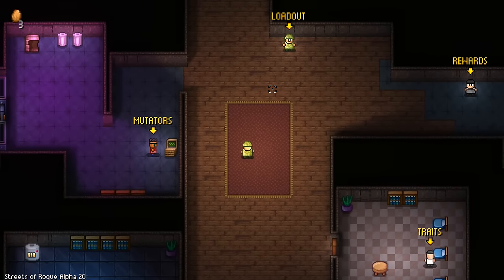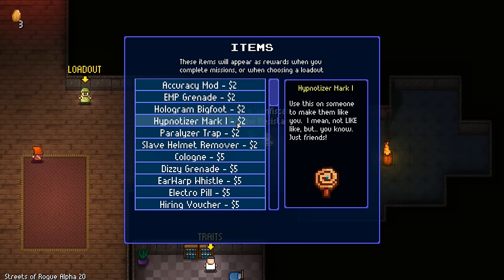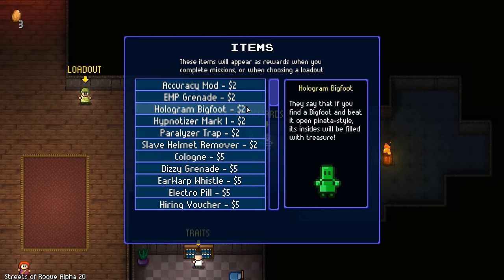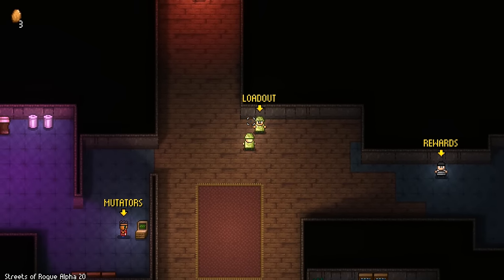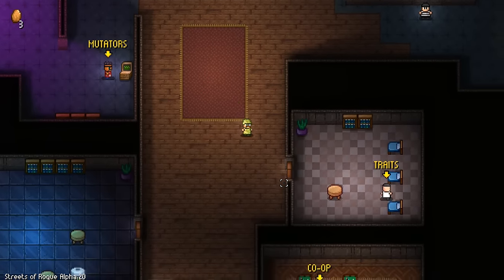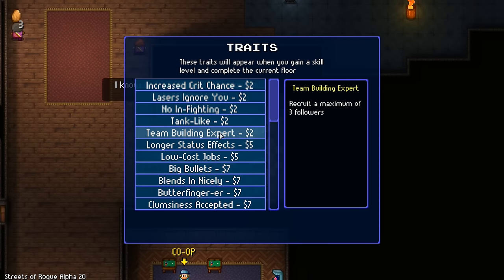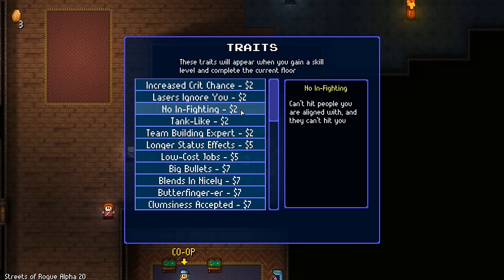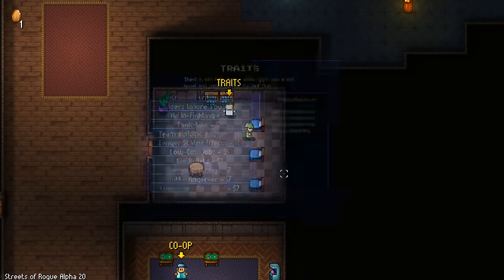Not bad for the first run ever. Can we buy something fun? Unlock rewards - hologram Bigfoot. Loadout. How about traits? Let's have a look. Team building expert, tank-like, knockback is decreased, lasers ignore you, attacks more likely to do critical damage - let's grab that, why the heck not?